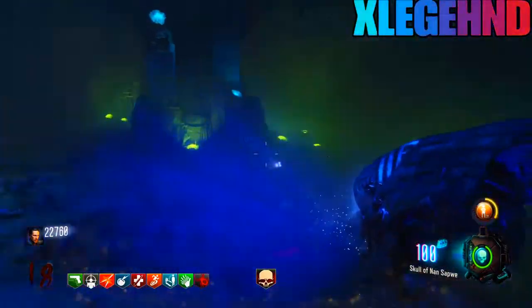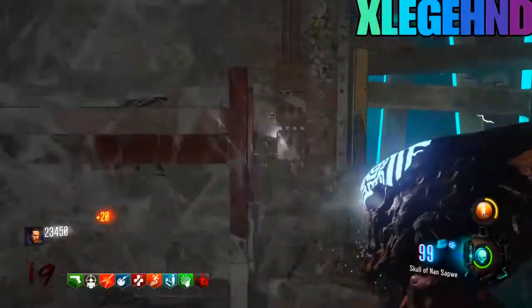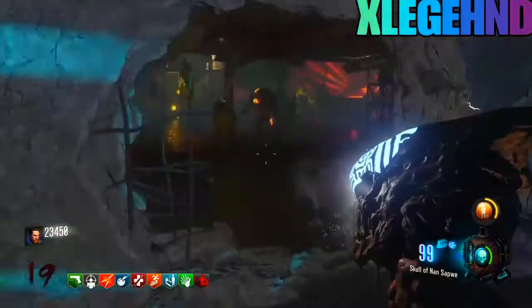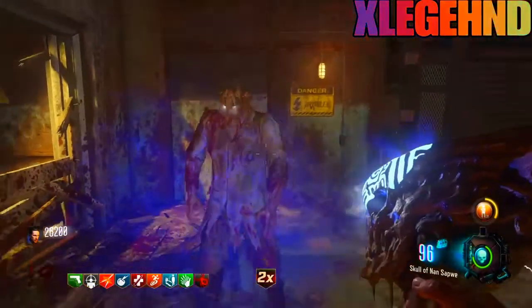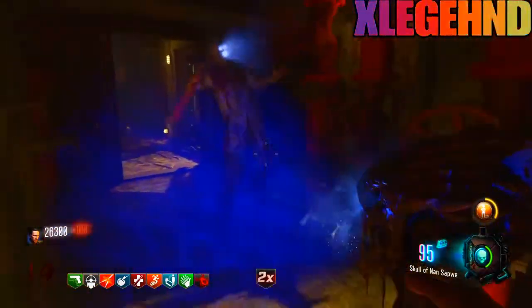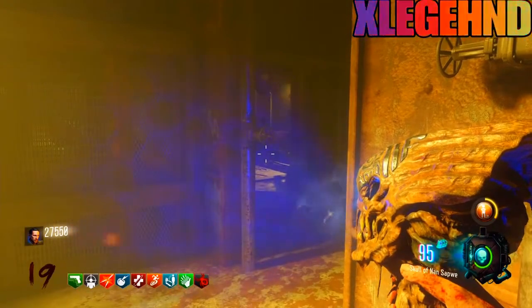Let me show you how to get the secret room in Zetsubo No Shima so you can go AFK with this glitch. Mesmerize the three icons in the skull room and mesmerize the poster. After you've done both, follow me over here and mesmerize this door — everything will disappear. Once inside, you can slap a rubber band on your R2 button and just go AFK, even go to sleep.